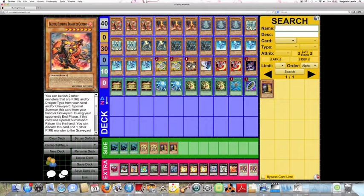So how does the deck work? Pretty much it revolves around four different elements: Fire, Wind, Water, and Earth. The idea is to pitch these small monsters from your hand to special summon the big dragons from the deck. All of the Elemental Dragons are level 7, and all of their attack points add up to 4600. They can all be special summoned by banishing two Dragon-type monsters from your hand and/or graveyard.